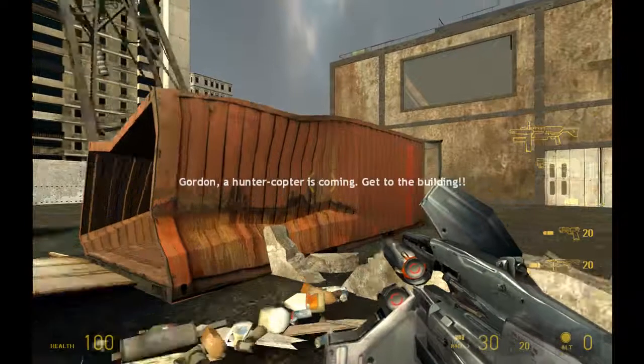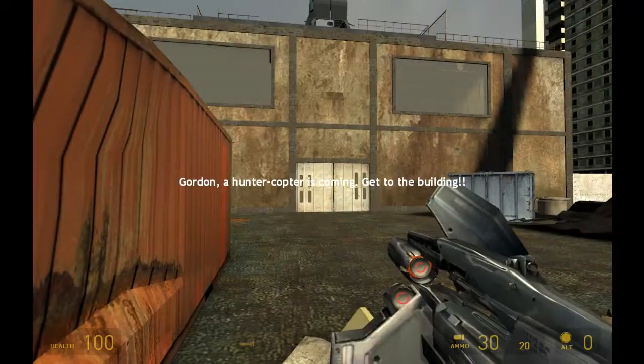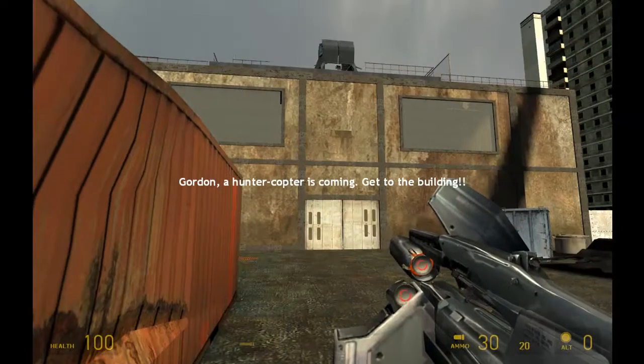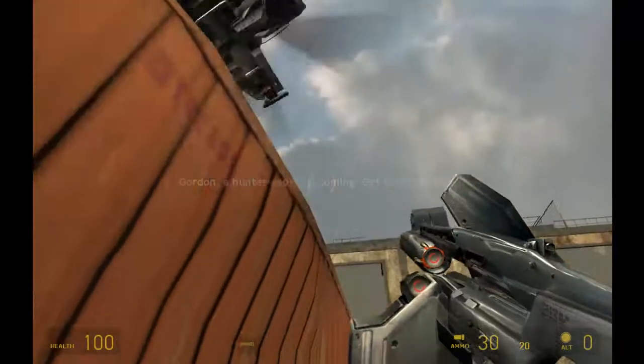Hello, this is Joe Phelan, level designer, and this is my custom Half-Life 2 map, Attack on the Weapons Lab. I'm hiding from the helicopter that's going to attack me.